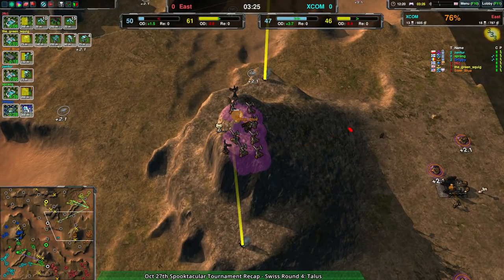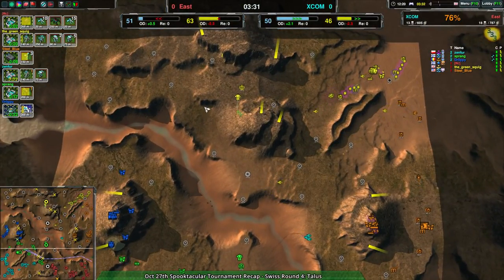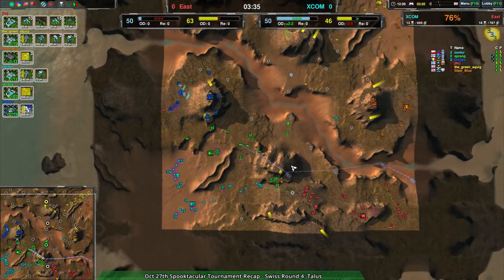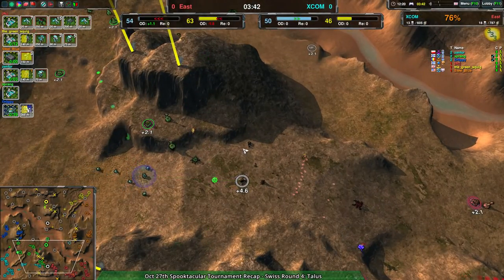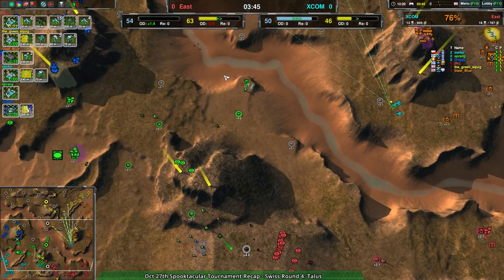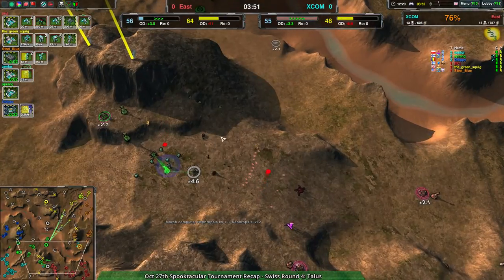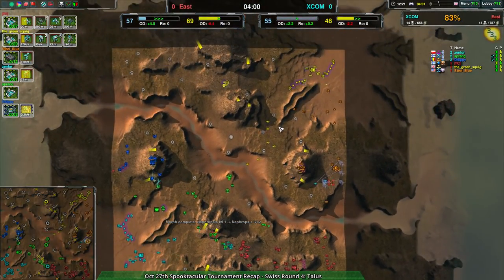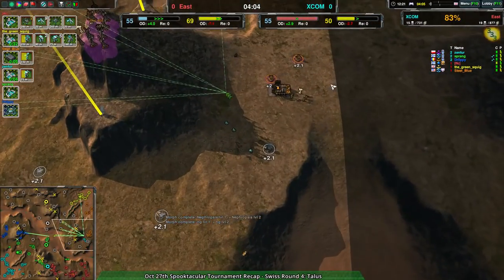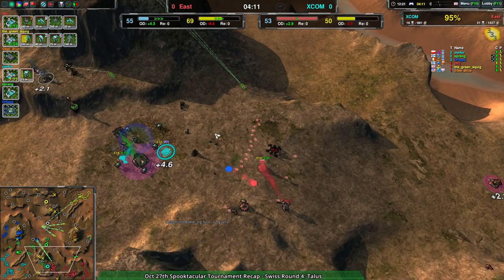Green Squig is setting up for potentially a very strong economy for their team. Team X-Com is well defended with a reasonably strong position, but they're going to fall behind economically shortly. If they don't turn this into an assault in the next two or three minutes, I don't know what they have going for them. If FFC gets wiped out, Team X-Com and the eastern team will basically be even, split by the river.